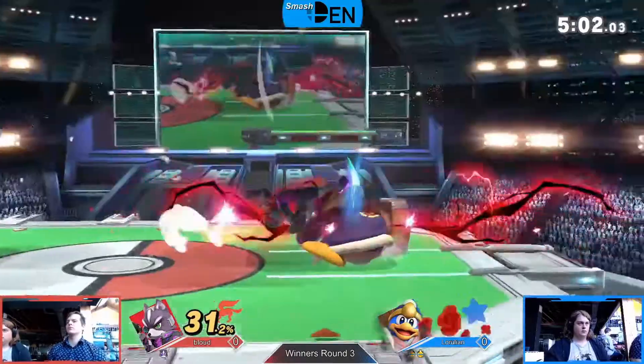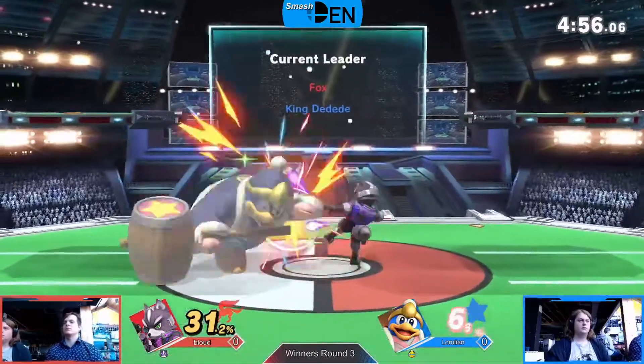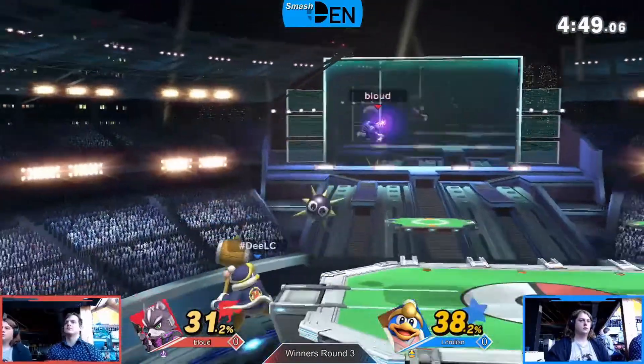Falls into the Gordo — Lerulean punches home. Oh, does not get the punish. Thought he was gonna get that smash attack there — instead bloud gets in an up smash of his own and brings it down to final stock. About 10% difference here, and bloud's gonna even that up with his jab combo to take a small lead.